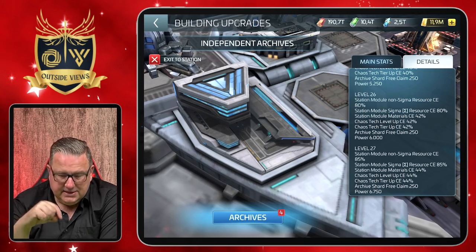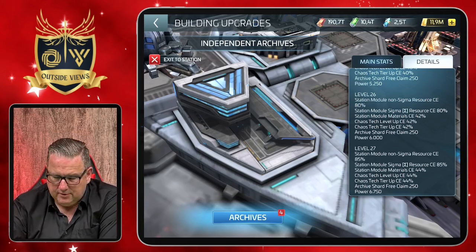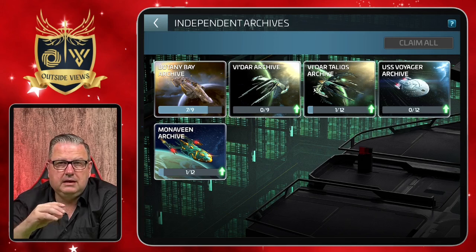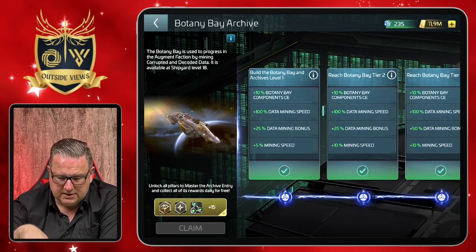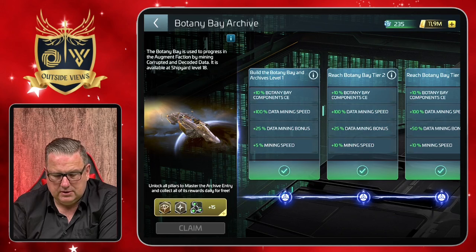The building also brings the archives. As I talked about in my midday preview video before the battle pass came out, you can get certain buffs for a number of ships. At the moment it's these five ships: the Botany Bay, the Vida, the Vida Tellius, the Voyager, and the Monovene. And one you can immediately get started with is the Botany Bay, because that's free — you don't need any materials to unlock the buffs it brings. You can see that I've unlocked a number of those levels already.